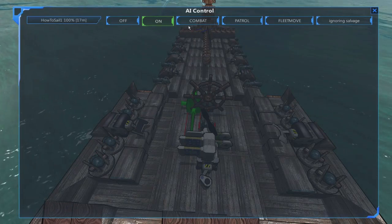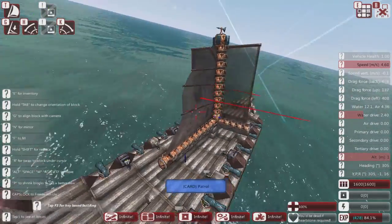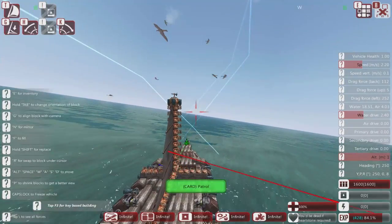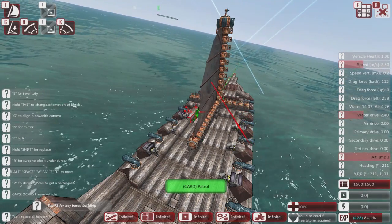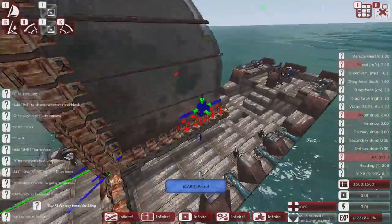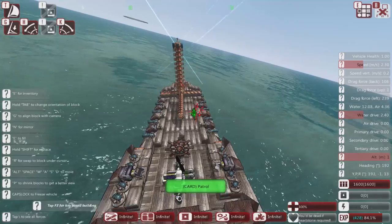So now if we just turn this onto Fleet Move, you'll notice it has brought up the sails because it's going to try and go over to those items across there, and it will change the sails. Because it's going into the wind, it's decided it doesn't want the square sails — it will take the square sails down and only use the triangular sail, because the square sails would make us go backwards. So the AI is making that decision for us, which is what we want.